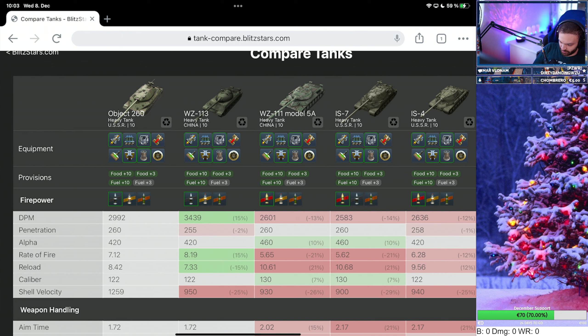Object 260 — what am I gonna say about the tank? I love it, I simply love it. Why? I'll give it to you short: it's just fast, it's fun to play, it's like somewhere in between a medium and a heavy — somewhere where the E5 was before. After the nerf of the E5, this tank is much more fun to play.